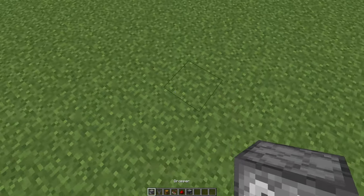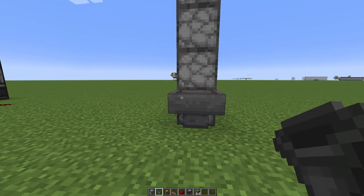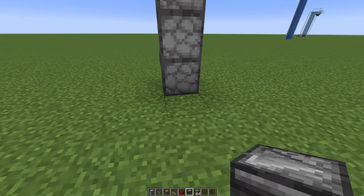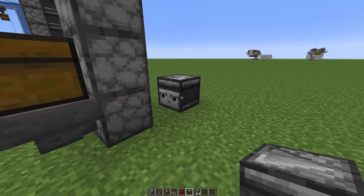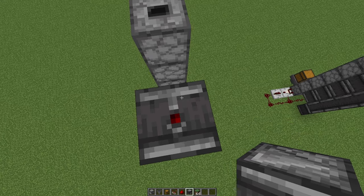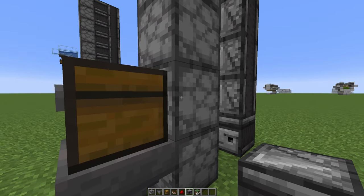Let's begin by placing down your droppers — place 10 droppers. Now go to the front, crouch and place your hopper pointing into the dropper. On top, place a chest; this will be your input chest. Behind here, leave a one block gap and place an observer pointing towards the droppers. Then on top, place more observers pointing down until you reach the top. Then jump down and place observers pointing into the observers so they will send a signal to the droppers.